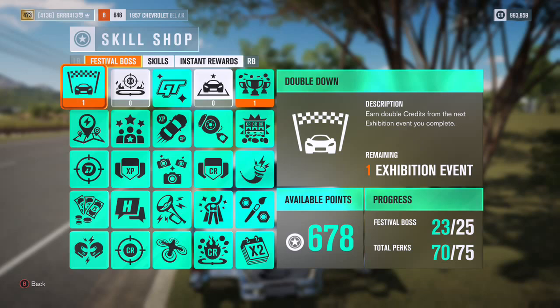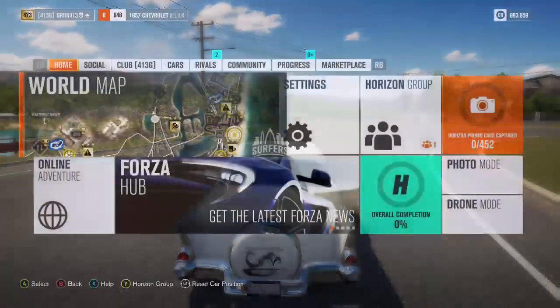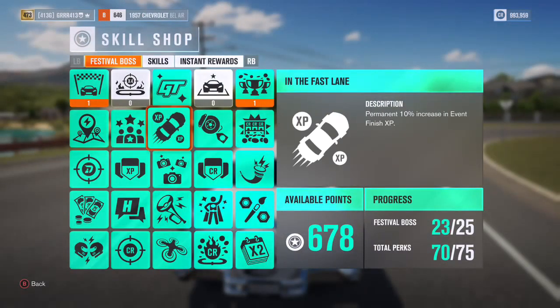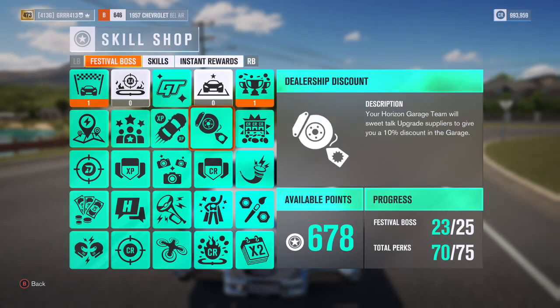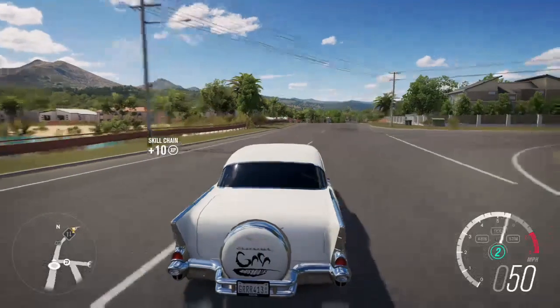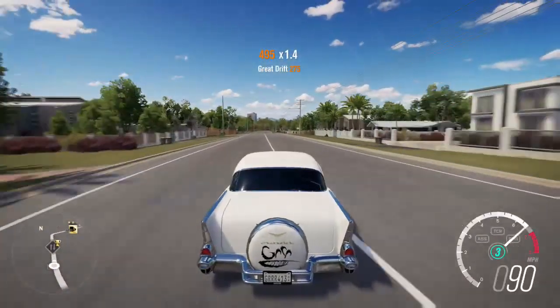With that more advanced equation — tested without the double down perk but including the 10% finish experience perk and the lineup bonus — it comes out to 26,000 experience per level for non-VIP members and 46,000 experience per level for VIP members as the point where you want to switch from your experience boost to a credit boost car.